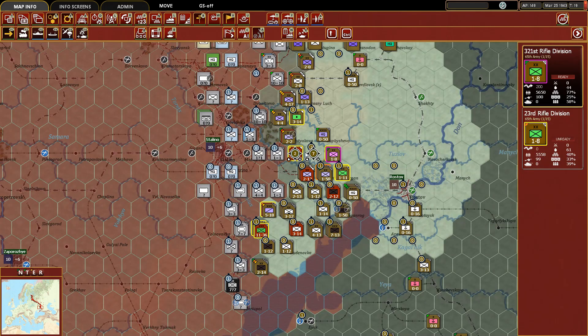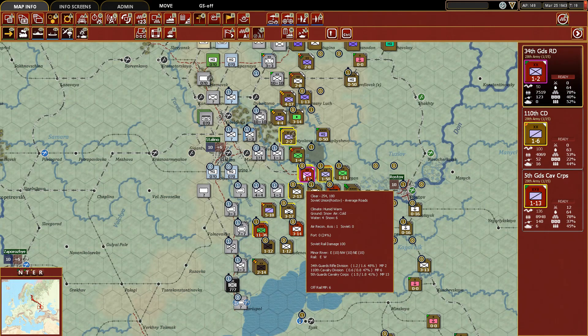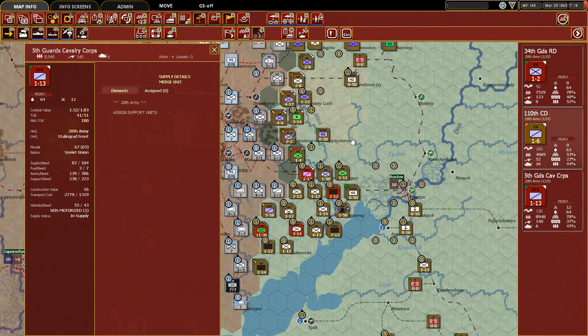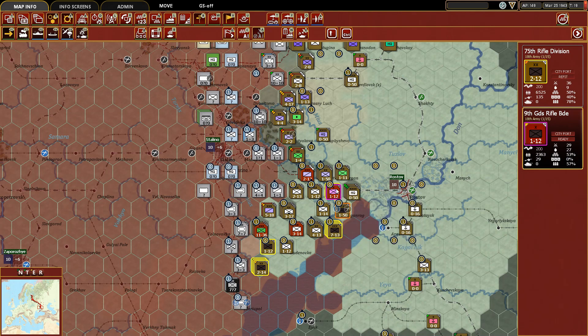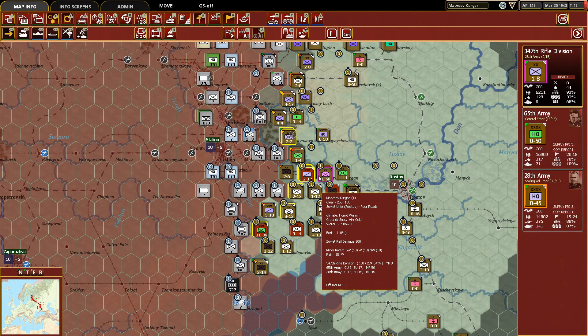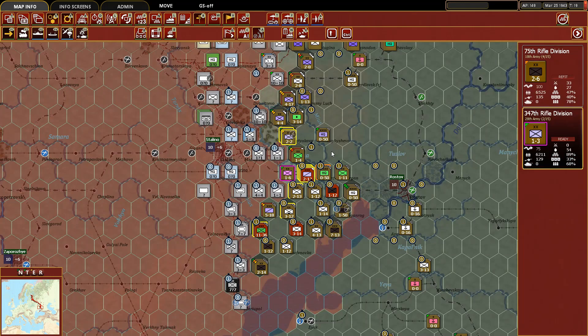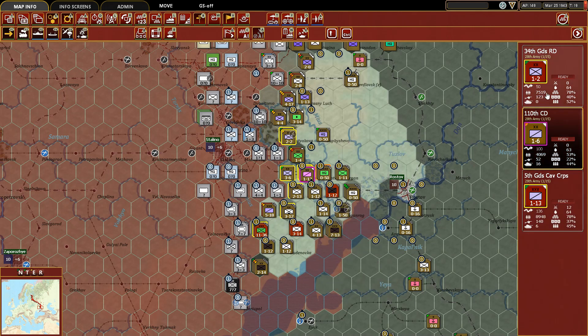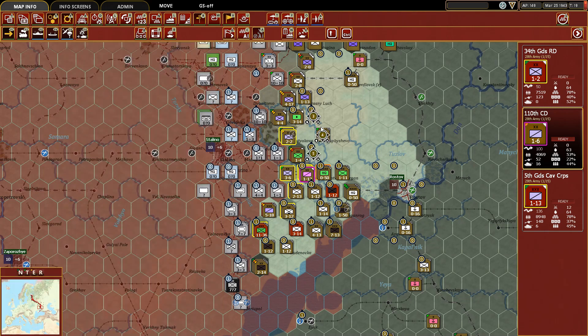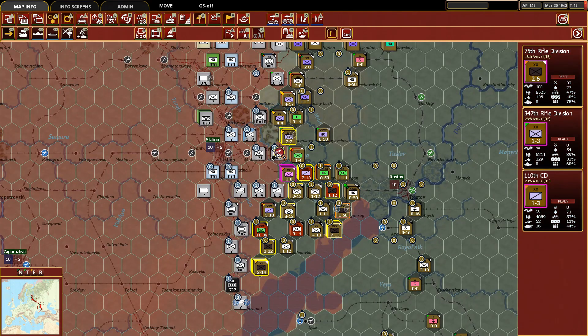That cavalry corps — I have a feeling it is not doing well — and indeed it's not. Might have them refit. Let's take the 75th Rifle Division up there — that works. Back here we can take the 347th Rifle Division up, and then maybe the 110th. You're actually not that bad so we'll move you up. Can we attack? I don't think so... let's do it — actually no, let's not.